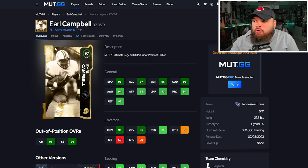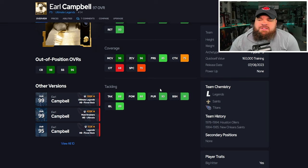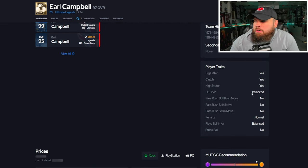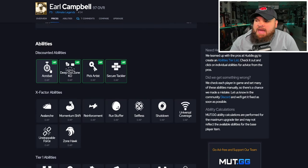The first new card is Earl Campbell at free safety - out of position, so he can't be boosted to 99 speed, but a sugar rush track card will get him to 98. He can be 99 acceleration though. Play rec is pretty solid. He's 5'11", 232 lbs, 96 man, 96 zone, 85 press. Block shed and impact blocking are pretty solid. Big hitter on yes, play ball on air balance. For abilities he can get acrobat, deep out zone, KO pick artist, and secure tackler for zero AP.